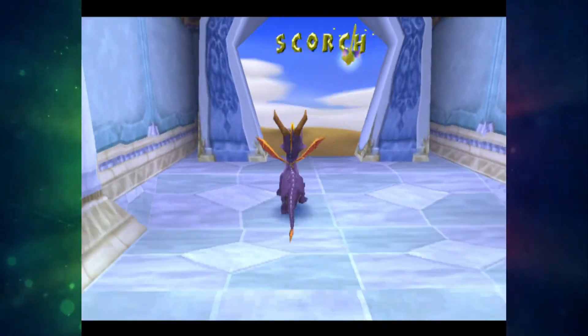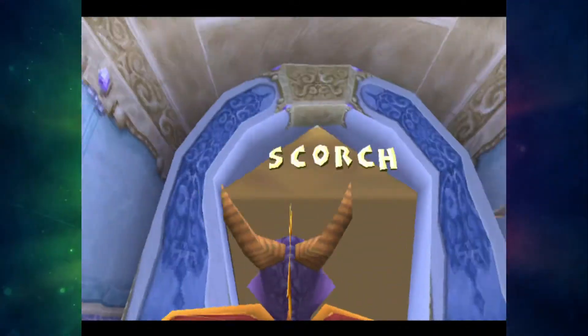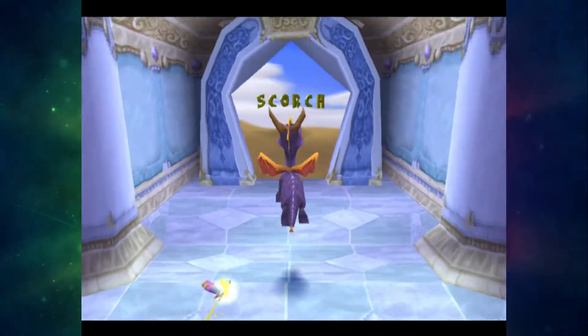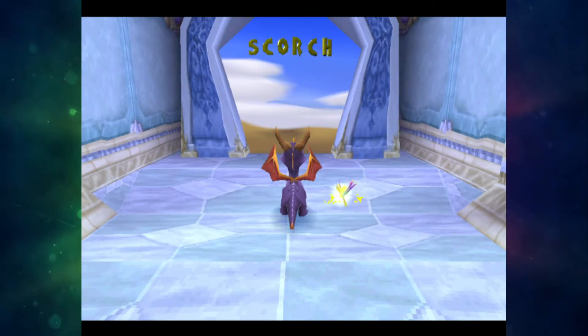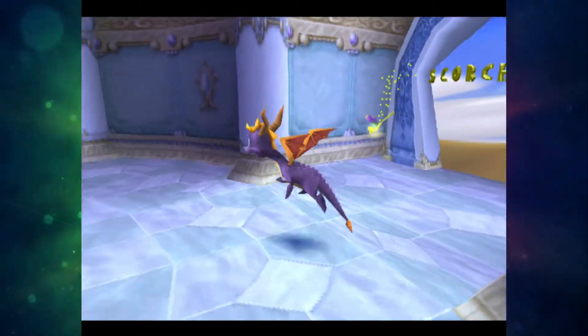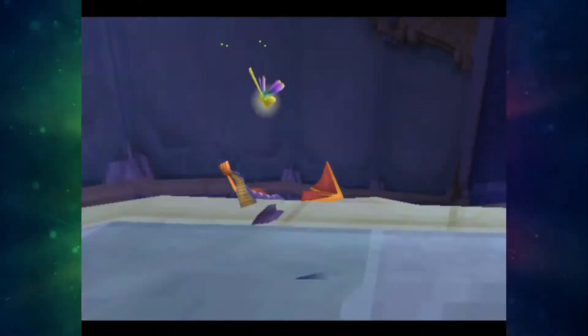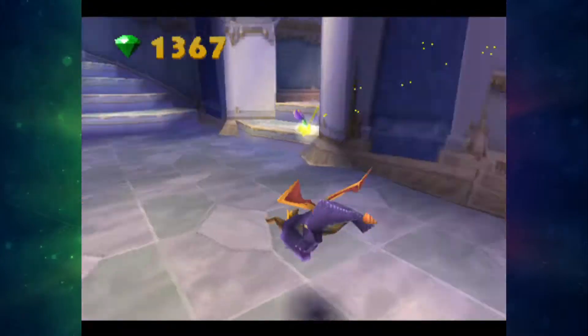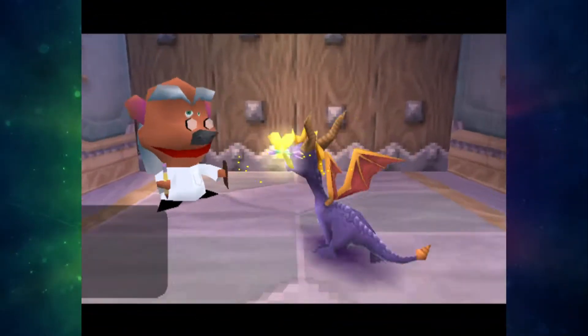Now, you notice how the skybox in the sand area is like all brown, but in the final version it's yellow. In the final version — at least in the NTSC version — it actually does stay that colour, but when you enter the level it turns yellow. But obviously in this version, it actually stays brown. So there you go, another difference.